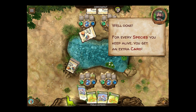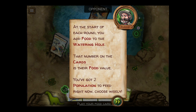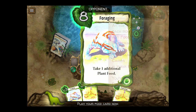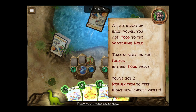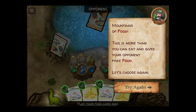It's my turn now — that's why I have my little Apatosaurus icon. At the start of each round, you add food to the watering hole. That number on the cards is the food value — you've got two population to feed right now, choose wisely. You add food to the watering hole; take an additional plant food. If you add seven, that's more than you can eat and gives your opponent free food — let's choose again.